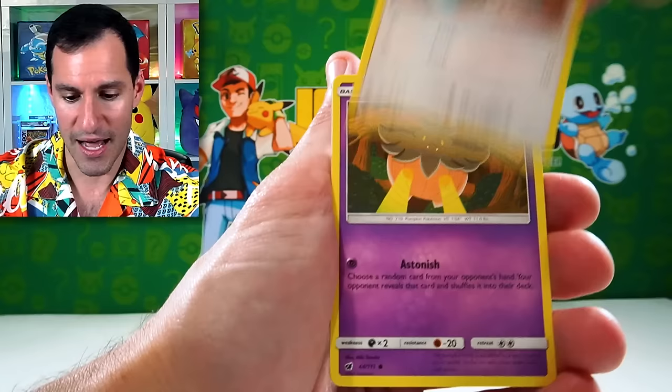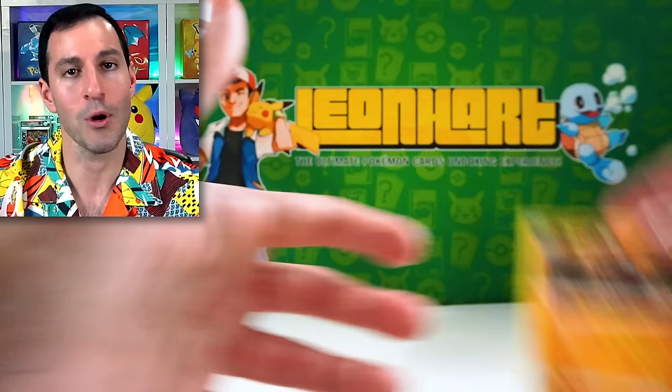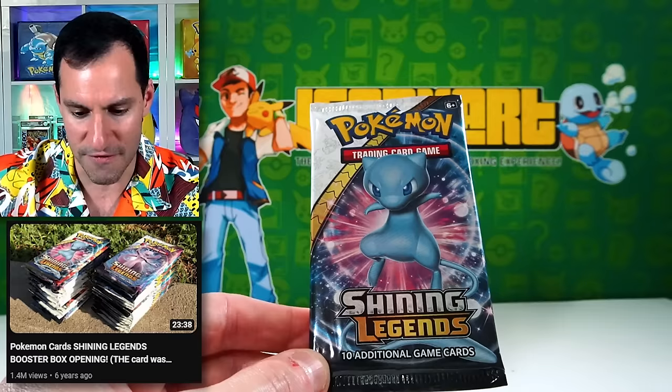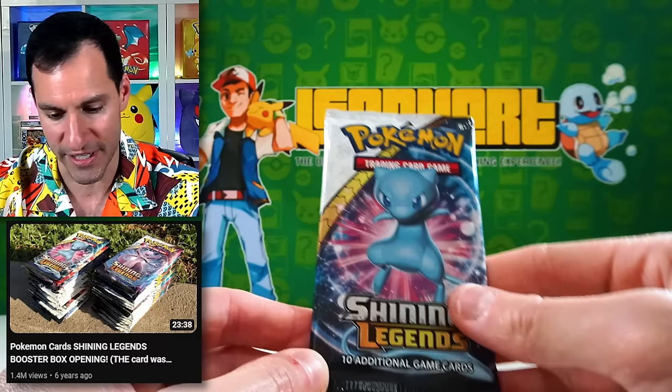Pull rates are astronomically difficult for Crimson Invasion. Baby-Doll Eyes — it's a Pumpkaboo, Exeggcute, Exeggutor, and a Lycanroc. We have a very fun subset here — Shining Legends. Actually, one of the most popular videos on my channel is where I made a booster box of Shining Legends. You can't get booster boxes of subsets, so I made my own 36-pack, and that video has over a million views.